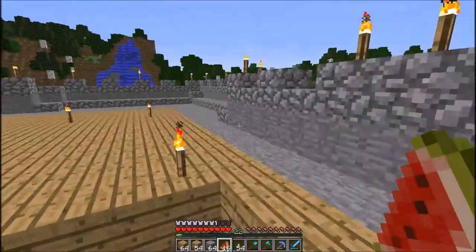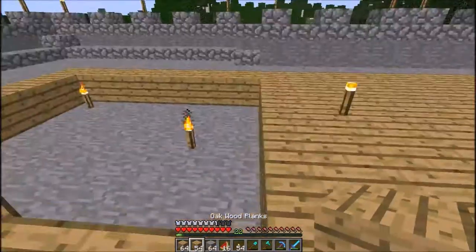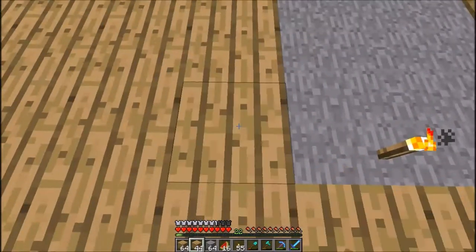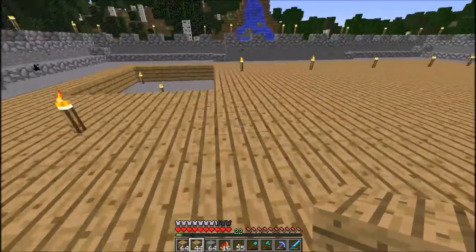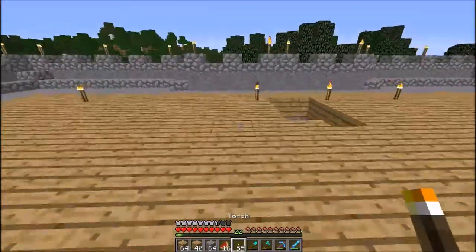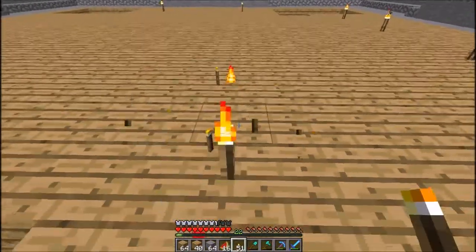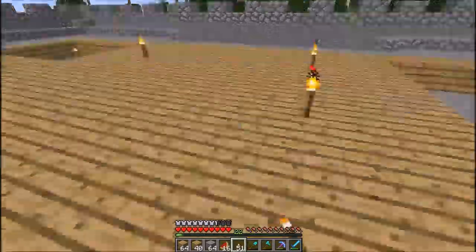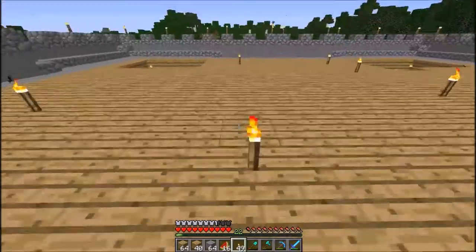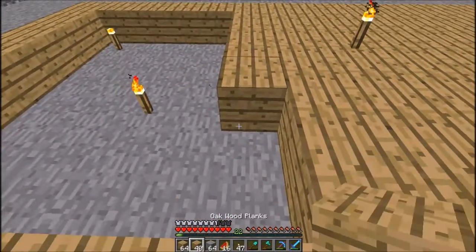The enchantment table would just be in a field, the farms wouldn't be connected by a pathway, they'd just be farms next to each other, and I probably wouldn't have a lighthouse either — it'd just be quite plain. So have a look at some maps to play and also some mod packs that I want to do. Tech It and Tech It Classic are definitely options.